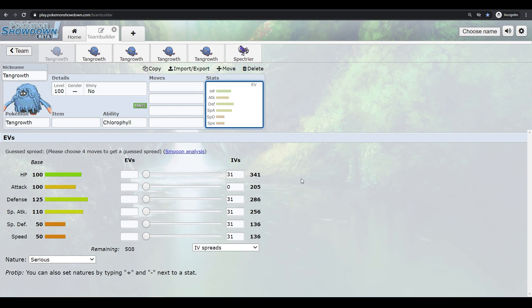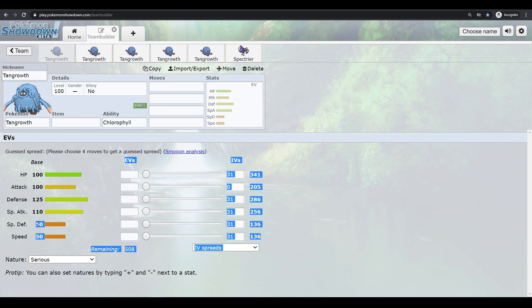Tangrowth's stats in Pokemon Sword and Shield are really good overall except for special defense, which is really low. It has 100 HP, 125 defense so it's very tanky physically. 100 attack and 110 special attack means it can do damage either way and work as a mixed attacker.